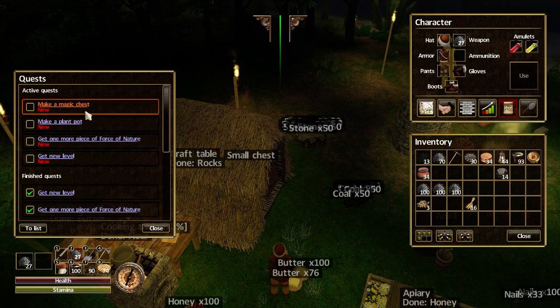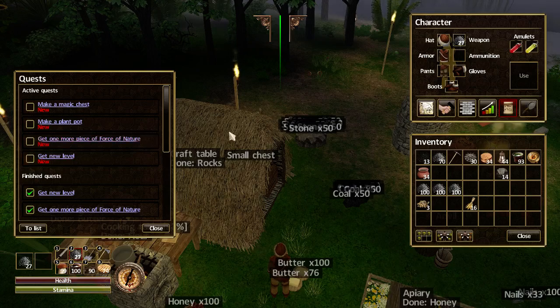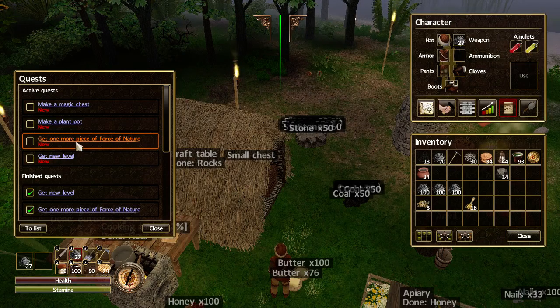Let's have a look at what quests we've now got. I've got to make a magic chest - which must be that chest I just showed you - so maybe that can be the next episode. I need to make a plant pot, which is a bit strange since I've been making seed beds. And I need to get one more piece of fortune in Force of Nature. That's the next piece we've got ahead of us to get another level.